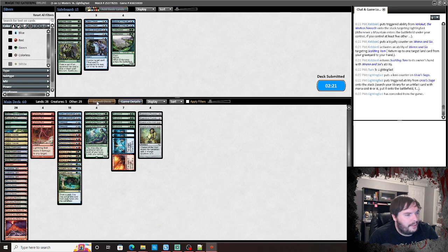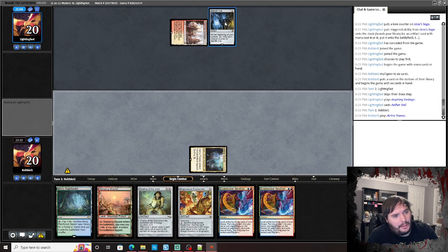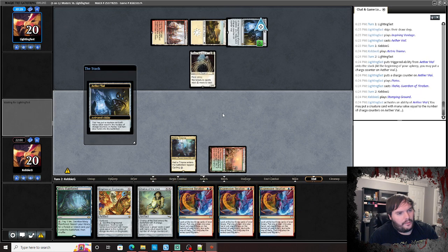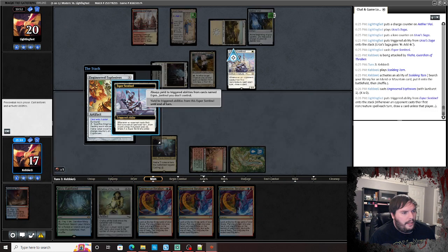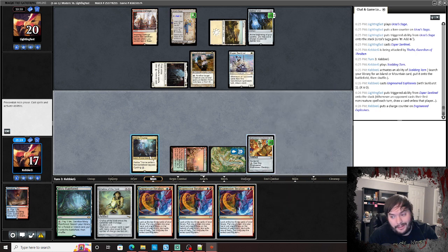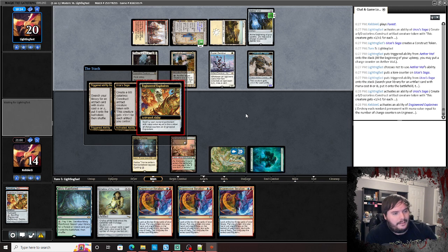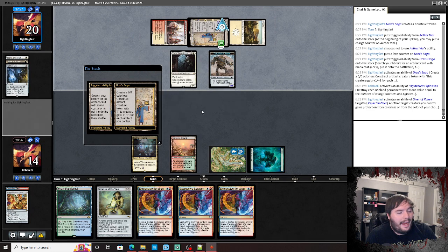Opponent plays Fiery Confluence, Vial passes. EE is probably a little worse now with Thalia. Stomping Grounds tapped. Opponent has a lot of EEs and Vials. Hits us down to 18. Crack the Tarn, get an Island, EE on one. That tax effect doesn't do anything against Engineered Explosives — I was expecting to pay another one. Opponent goes to combat, hits us down to 14, makes a construct.